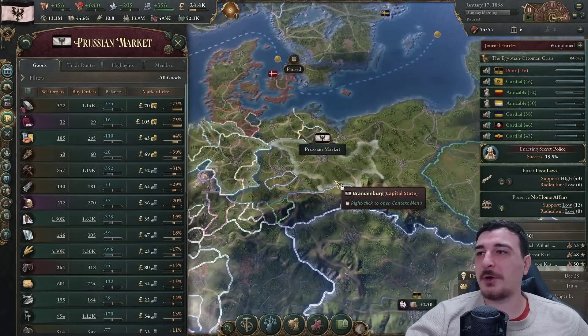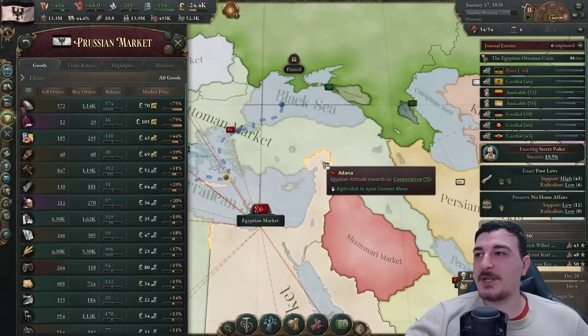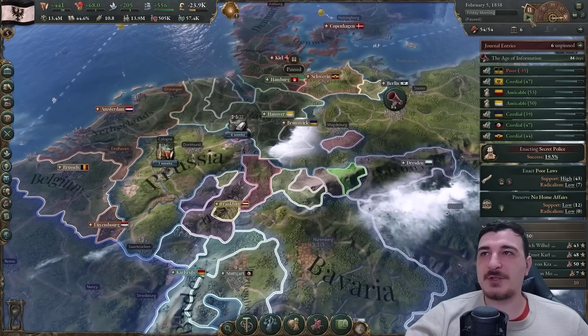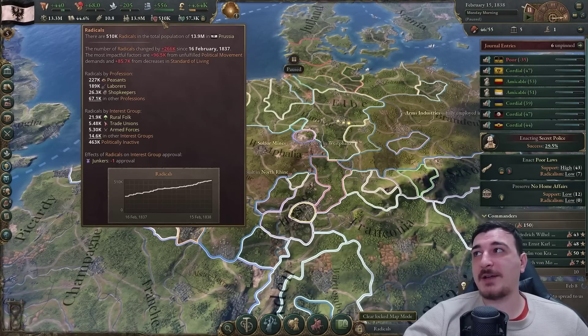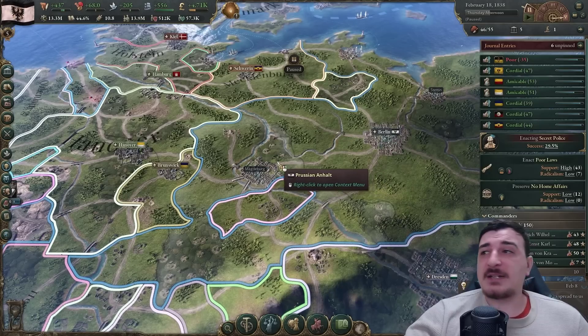The Ottoman Empire started a diplomatic play against the Egyptians, wanting to take back Adana. We can declare an interest in Arabia or have no interest - honestly I have no interest in that area so they can keep whatever they want there. Also try to keep a lookout on your trade routes once in a while because you can get massively unproductive ones - which happened to me. So I'm getting new trade routes from the Belgian and Piedmontese markets for hardwood.